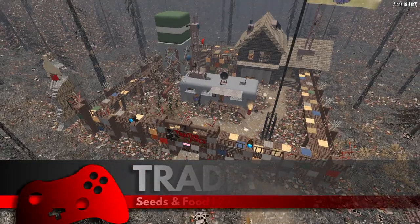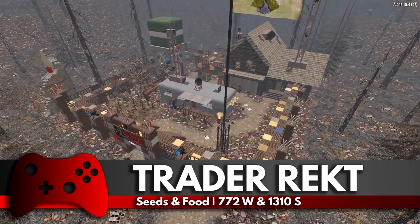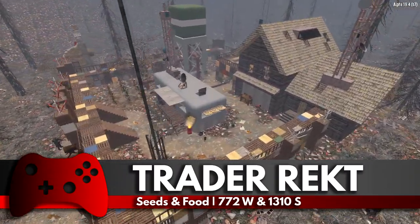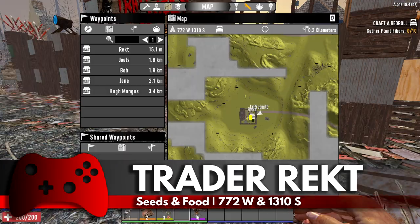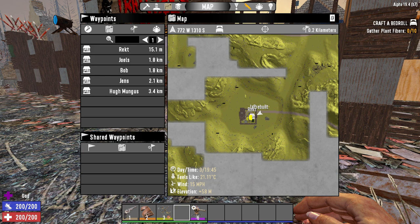And the person everybody loves to hate is Trader Rekt — yes it's spelt like that. He specialises in seeds and canned food apparently, but in this example he had none. I'm not surprised this guy is such a dick given he's trying to sell seeds in the middle of a nuclear wasteland on the Navezgane map.